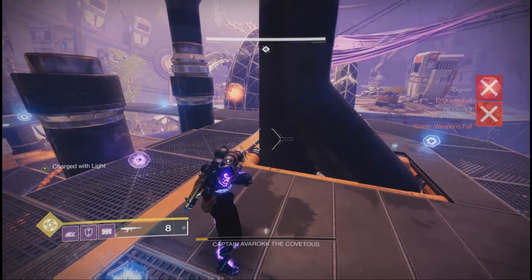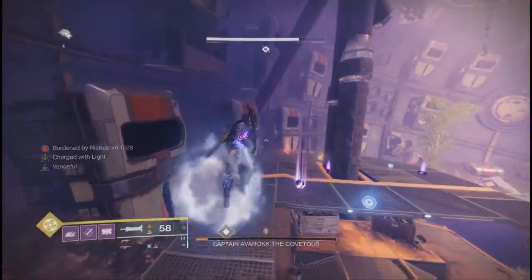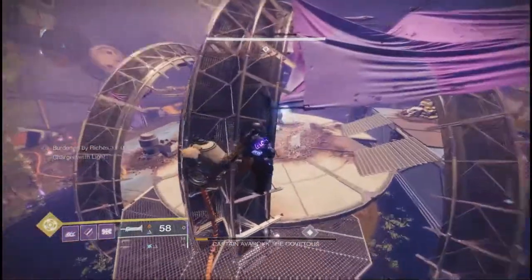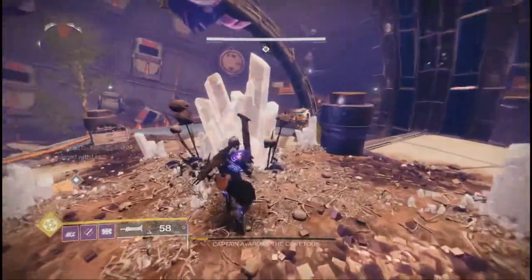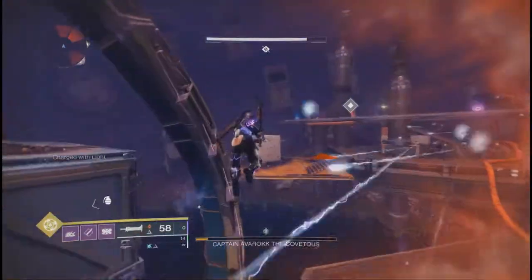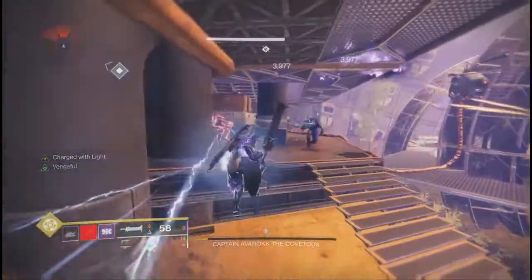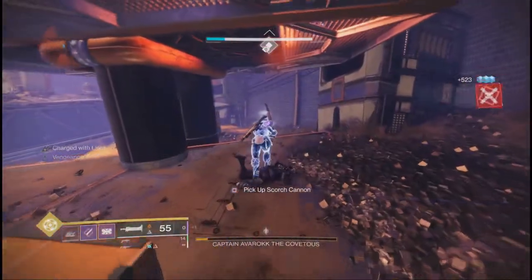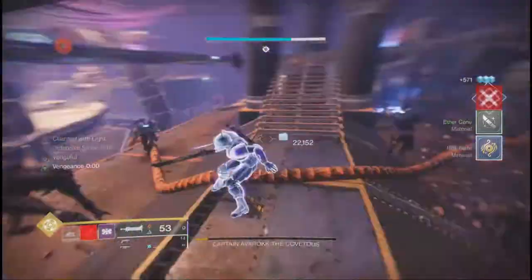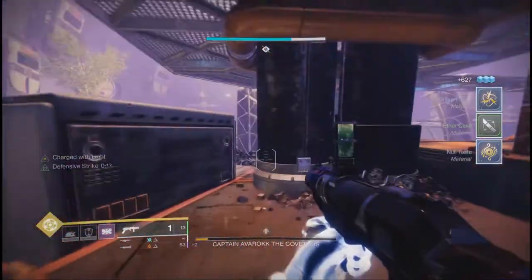For strategy, I would throw Sleeper Stimulant out the window for this part because you're going to want to use Lament here, at least on the titan — it makes dealing with the champions a lot easier and it heals you. Make sure you have a backup anti-barrier weapon in case you run out of Lament ammo; an auto rifle like Shadow Price works great. There aren't any elemental shields here, so use whatever you like. Blinding grenades are also huge here. For dealing with the vandal and shank mini bosses by the captain boss, use the scorch cannons to kill them — it saves ammo and is just easier. You can pop a bubble and sword the vandal boss to death and deposit engrams, but only do that if you feel confident enough. Just watch out for dregs as they will constantly be respawning throughout the whole encounter.